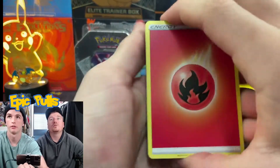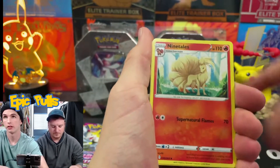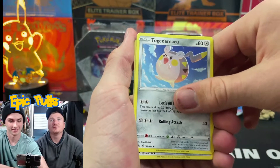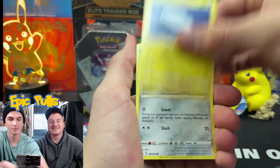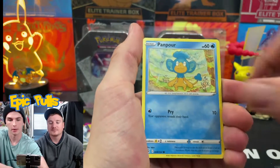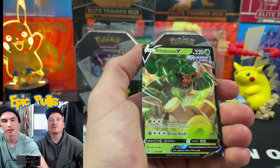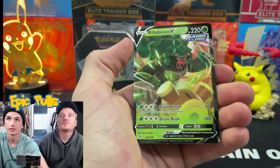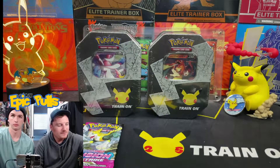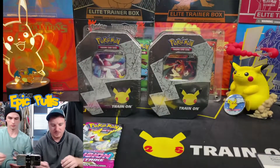We got a Fire pack on our hands. Fire Energy, a Frosmoth, Ninetales, a Togedemaru, a Tynamo, a Galarian Meowth, Gossifleur, a Pancham and Eevee, Reverse Holo Qwilfish, and a Rillaboom V — not too bad right there. At least pulling out a V hit out of our loose packs.